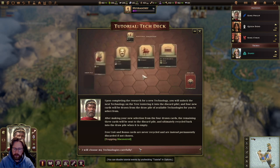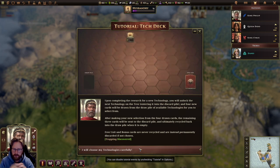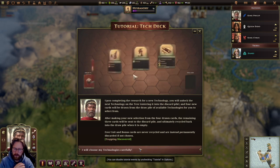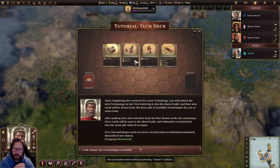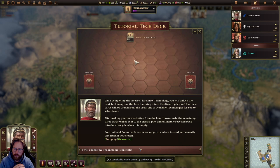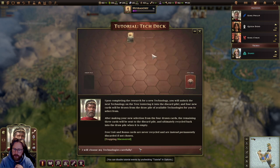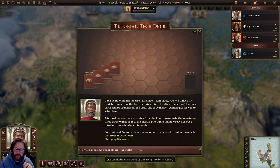Upon completing research for a new technology, you will unlock the next technology on the tree, entering it into the discard pile, and four new cards will be drawn from the draw pile for you to select from. After making your selection from the four drawn cards, the remaining three cards go to the discard pile and ultimately recycle back into the draw pile when it's empty — so free unit and bonus cards are never lost.